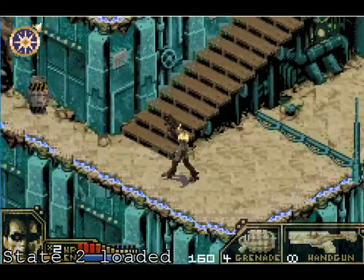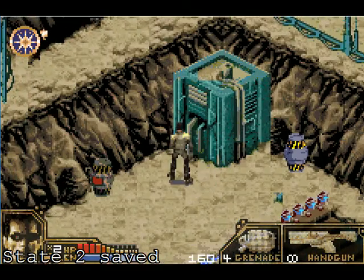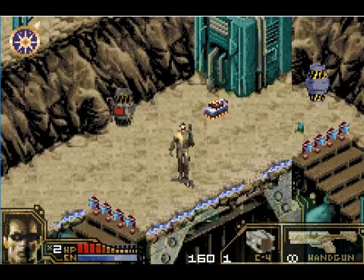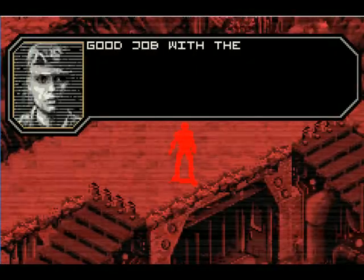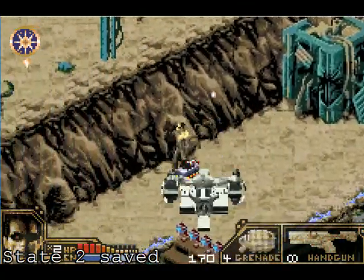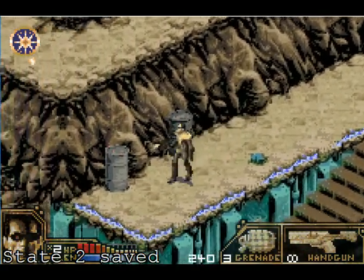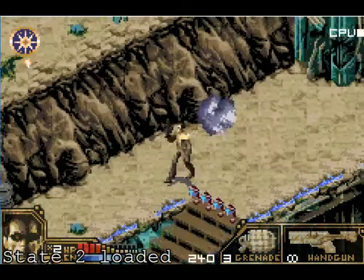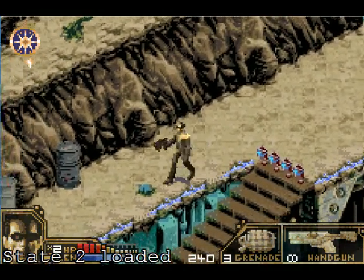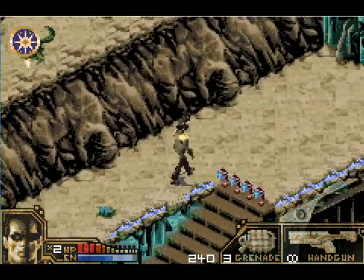So we'll get to that after we destroy the generator. I suppose we can finish a single level of this — that shouldn't be too hard. Alright, so you hold R, hit left and right, and then up and down to change stuff. Not bad. We get more and more damage the more damage we take, and the drops are random. Fantastic!